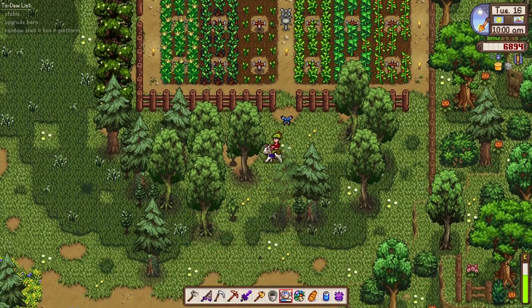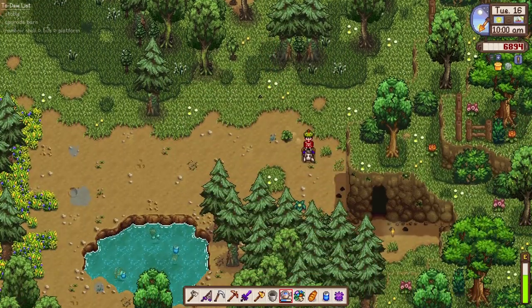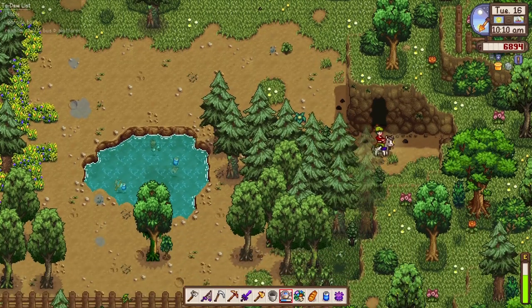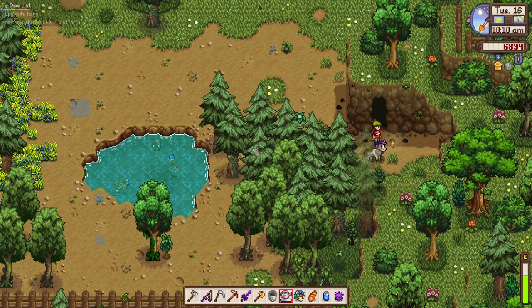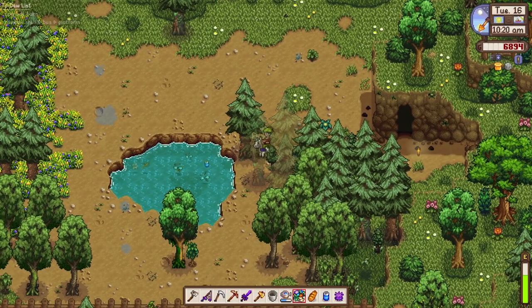Looks like we are done with our farm chores. We've already built a stable — let's go ahead and remove that. Our next project is to upgrade the barn. We also need to get a rainbow shell, which I don't know where to find yet. We've actually found a secret door in one of the tunnels just east from our farm, and it's asking us to look for a rainbow shell and put it on a platform somewhere near the train rail. That was cool.